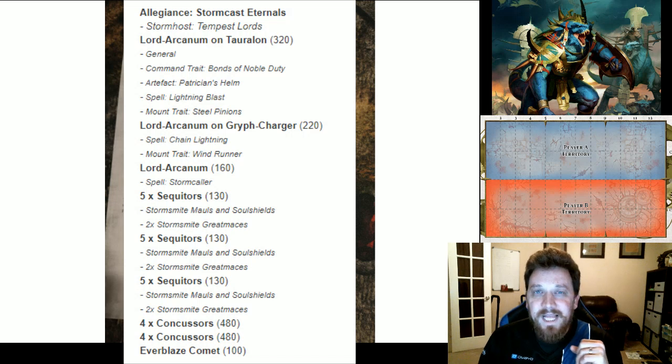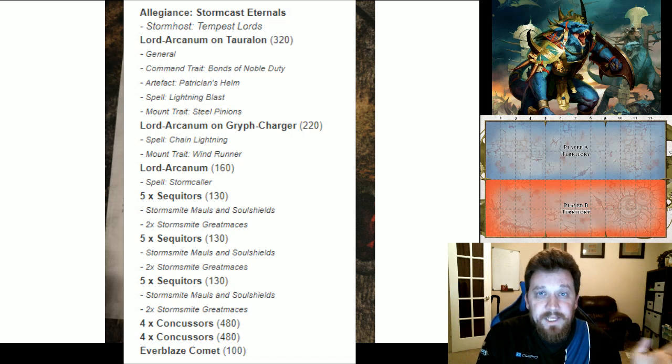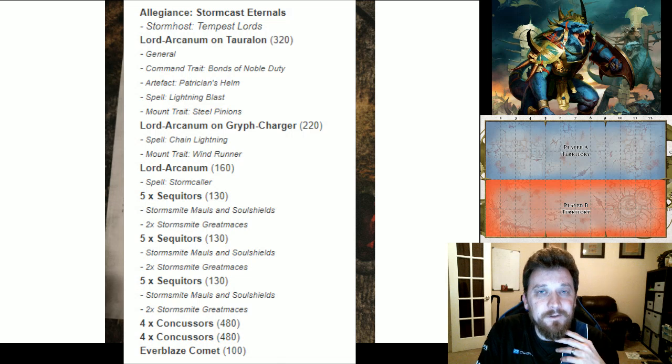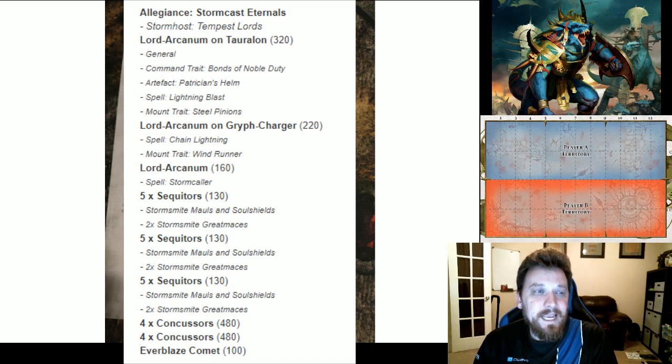He's taking Lightning Blast — easy to cast, the closest enemy takes D3 mortals. Lord-Arcanum on Gryph-Charger has Chain Lightning so if you cast a spell and do mortals, it can chain off to others. The mount trait for the Tauralon is a 6+ after-save; the Gryph-Charger gives him an extra dice when riding the winds so he'll roll like seven dice to run. The Lord-Arcanum on foot has Stormcaller — board-wide mortals, but you have to roll a six for each unit to take mortals. Every time he's taken it, he's never rolled a six.